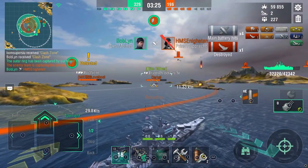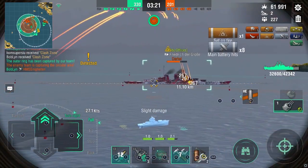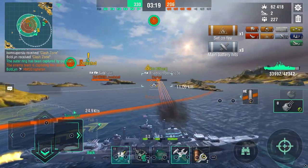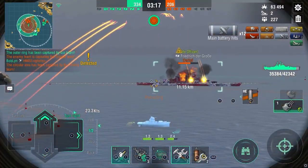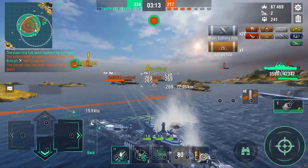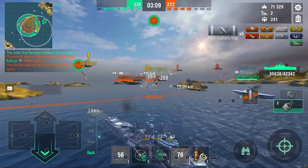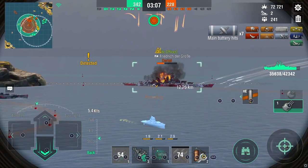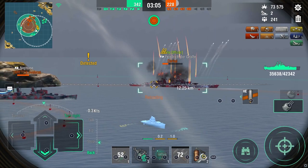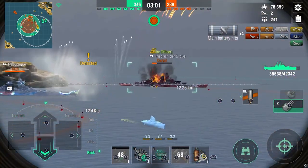The Neptune starts shooting and the enemy team has noticed me after we took out the Ruprecht. Now it's time to kite. Instantly when the enemy team decides you are the next target, get into a kiting position. It's better to have your rear facing the enemy so you can get away fast, rather than your front — because then you'd have to go full broadside to actually get away.